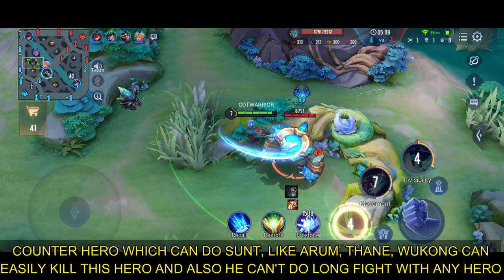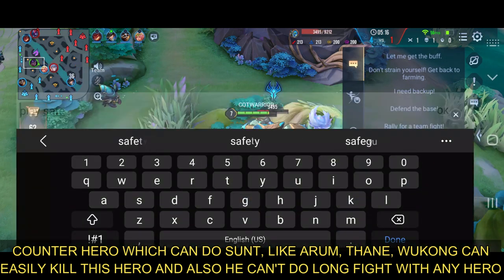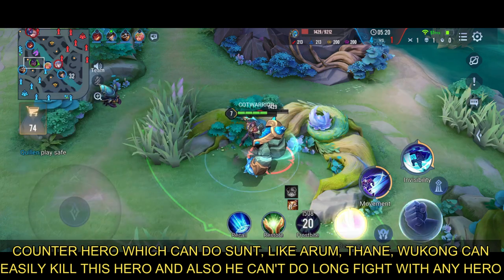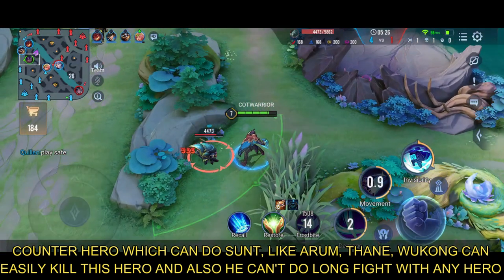There are some counter picks against Quillin. Some heroes can detect, silence, or gank Quillin. Engaging Quillin directly can make it easy to kill. Be aware of the time limit when using invisibility.